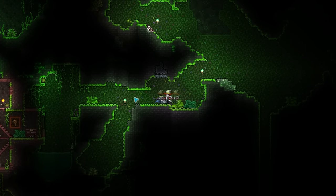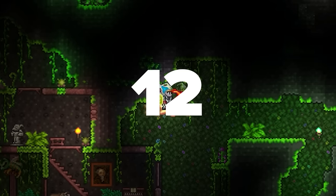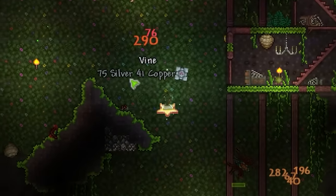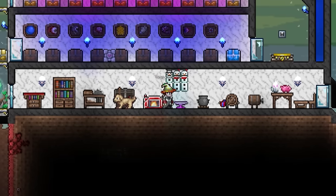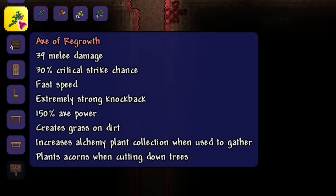Anyway, this is probably the most difficult of the four ingredients to get your hands on, with the rest consisting of 12 jungle spores that spawn randomly in your jungle, and 3 vines commonly dropped from man-eaters. With these items obtained, you can head back to your surface and craft the final piece of the puzzle — a good old copper or tin axe. Then head to your workbench and craft your Axe of Regrowth.